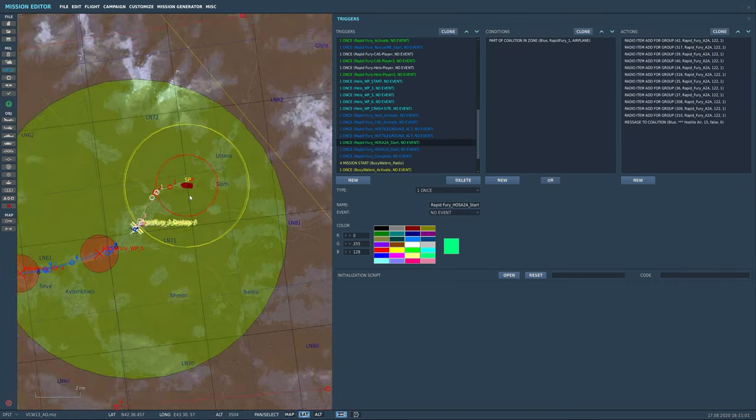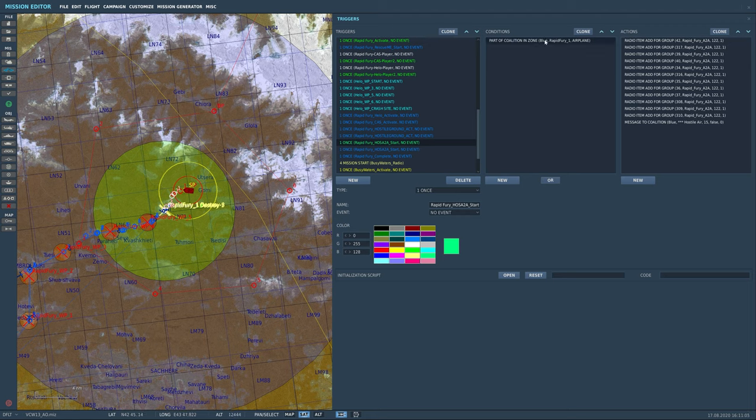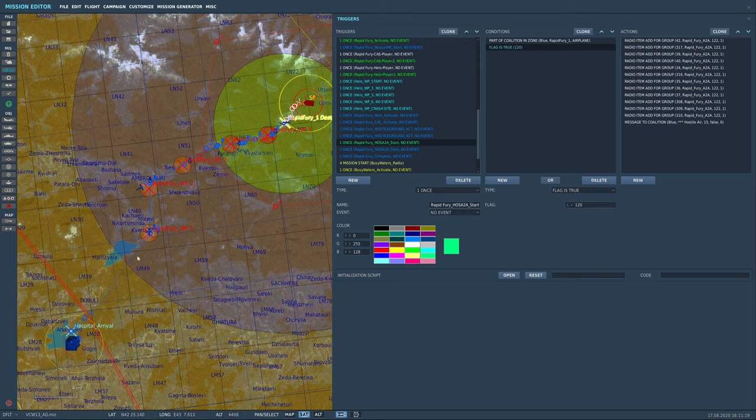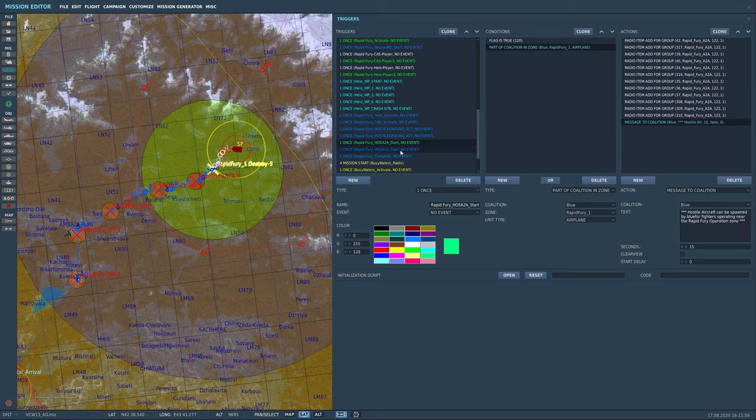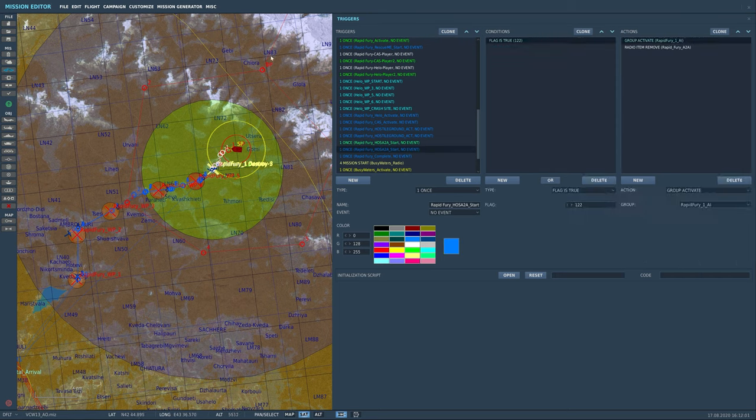For the hostile air-to-air — these are two MiGs or SU-27s. Flag 120 must be true, otherwise any Blue airplane in the zone would get the radio message unnecessarily. With flag 120 true, a Blue airplane inside Rapid Fury 1 gets a radio item added: Rapid Fury Air-to-Air, flag on 122, assigned to any air-to-air capable aircraft. A coalition message reads: 'Hostile aircraft can be spawned by Blue fighters operating near the Rapid Fury operation zone.' When activated, flag 122 triggers Group Activate for the AI aircraft, then the radio item is removed.